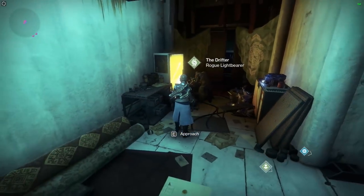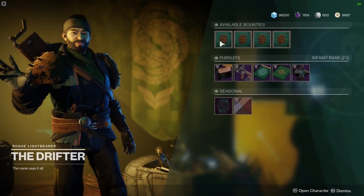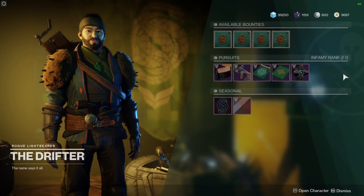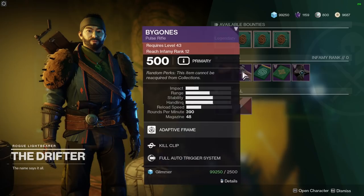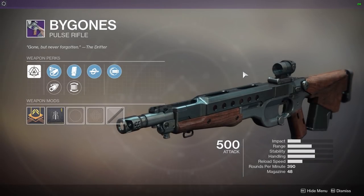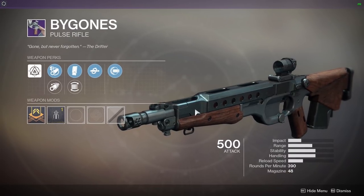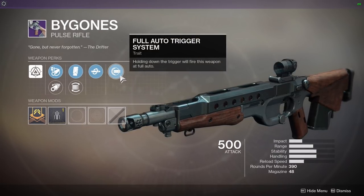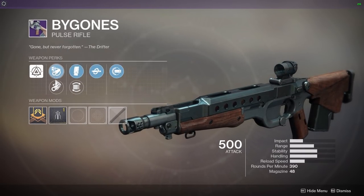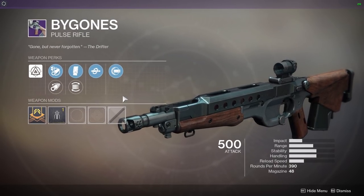Look at this — it's the Drifter! He's here. If you're getting your teeth stuck into Gambit, we've got available bounties from this gentleman, and a pursuit: requires Level 43, reach Infamy Rank 6. Let's have a look at this — Bygones, a pulse rifle. This looks absolutely fantastic, I want it in my life. I love this design. Kill Clip, Full Auto Trigger System, Extended Mag, Flared Magwell, Arrowhead Break, Quartermaster Rifling.